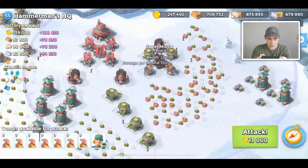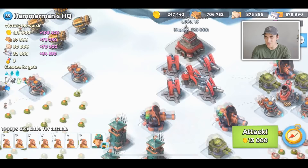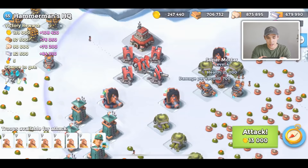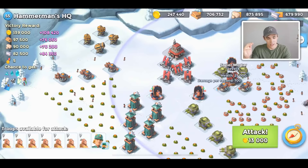Here we go — this is Hammerman level 55. First glance, we see a Super Mortar, so we definitely don't want to go from the right-hand side. We also see an MMG 9000. There's only 120,000 HP on the core, and we can definitely get there and shock the MMG 9000.